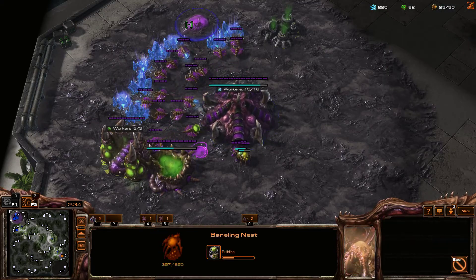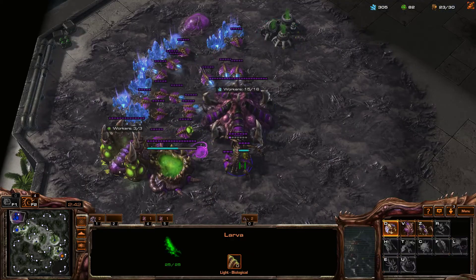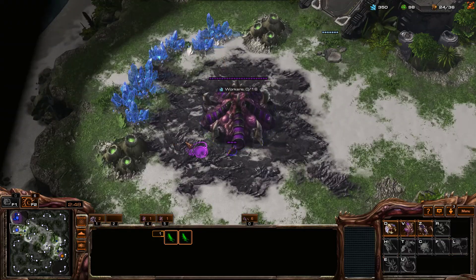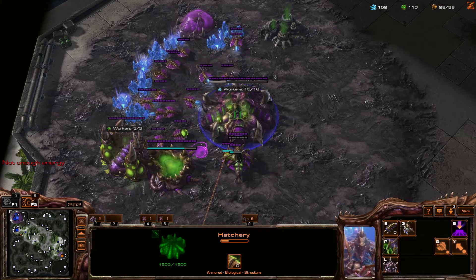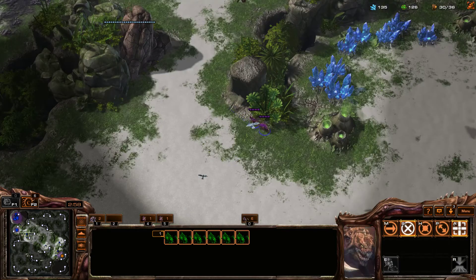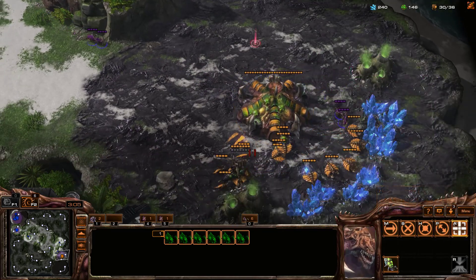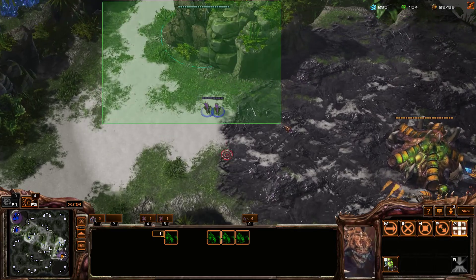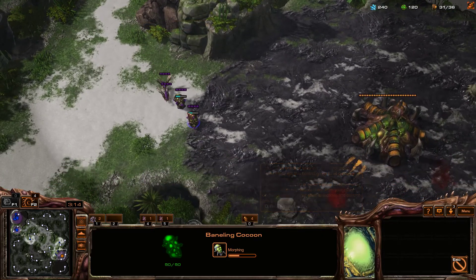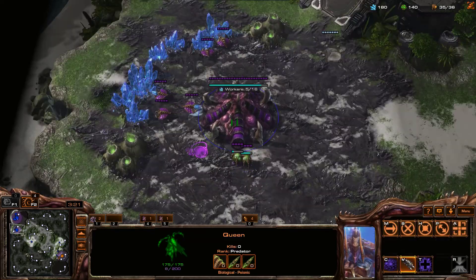I could just tech up since I know my opponent went hatchery first — that's what I'm going to do. I'll send a couple Zerglings over there to threaten my opponent a little bit, but it's not going to be an actual all-in or anything like that. I also want to make a Roach Warren shortly so we can go to the next stage of the game, which is almost always Roaches. I see my opponent's already got some units. Your hatchery doesn't actually quite see to the edge of the creep until you make it into a Lair.